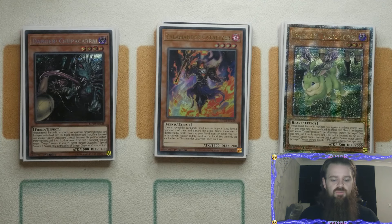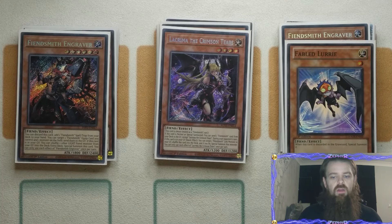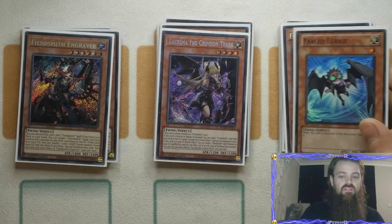Moving on to the Fiendsmith Engine — we are playing two Engravers followed up by the single Lachryma and of course the one Lorry. You might not need to worry about Lorry as much, but it's still a really cool option: if you hard open Tract, you activate Tract, you can search out any of these cards — but ideally if you search out the Lorry, you add the Lorry, discard the Lorry, trigger the effect and off you go from there.